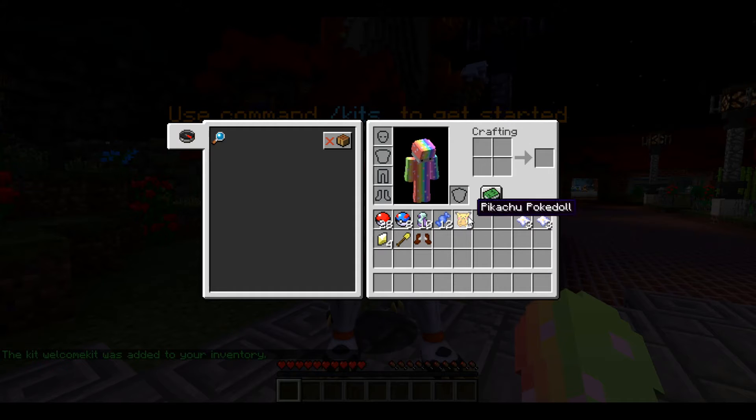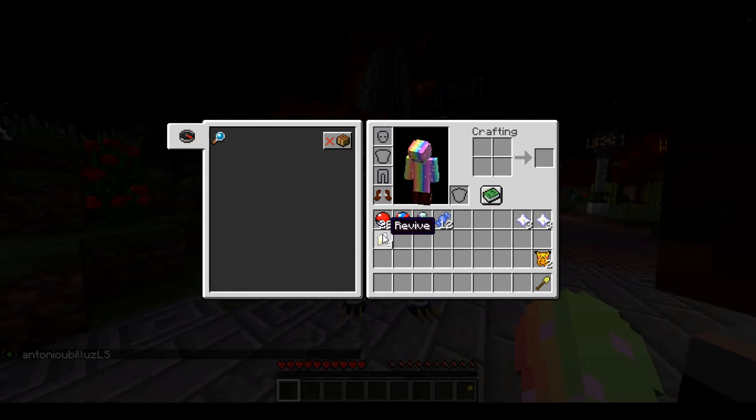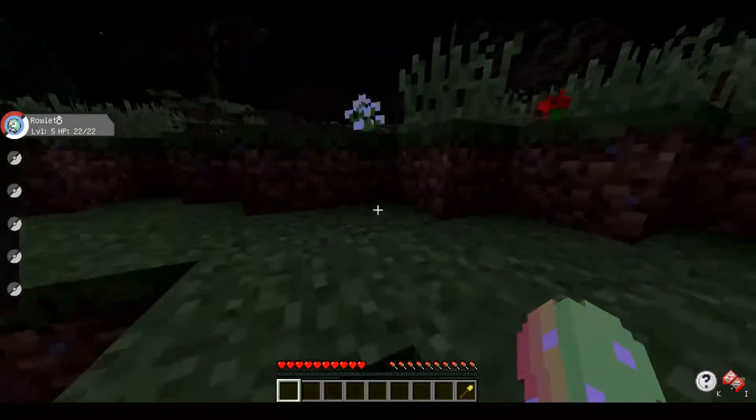A Pikachu PokeDoll — that's new, oh how cute, I hope it's a house item. We got some booties, we like booties. A claim shovel — we're going to have to build a home. Revives — our Pokemon won't die. Some rare candies. In fact, we could just be dirty little cheapskates, and I think we're going to.